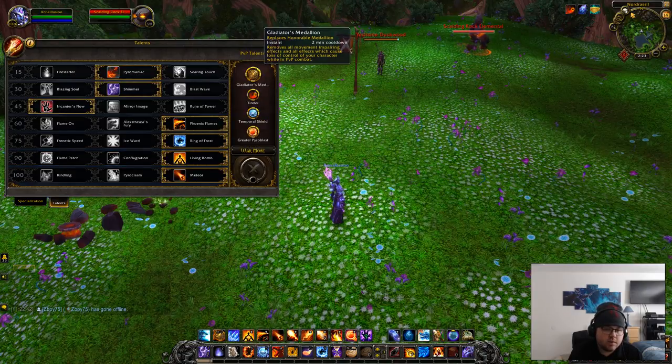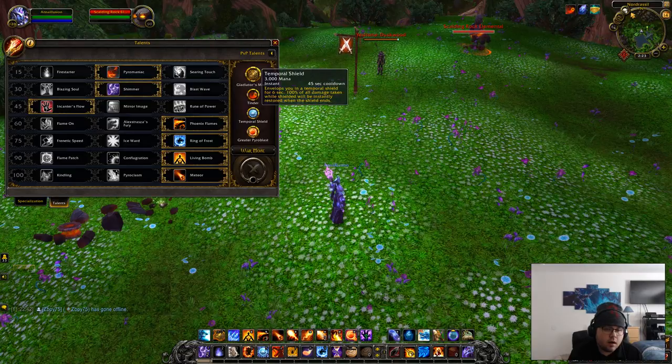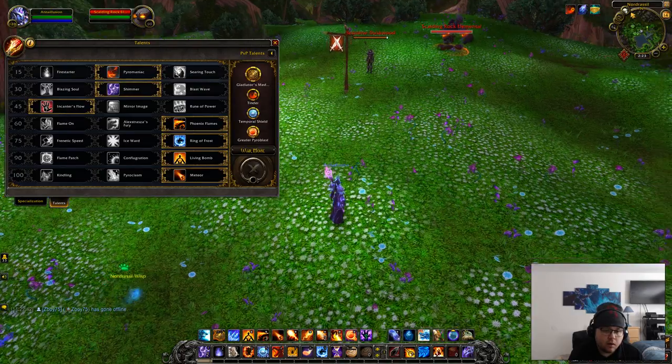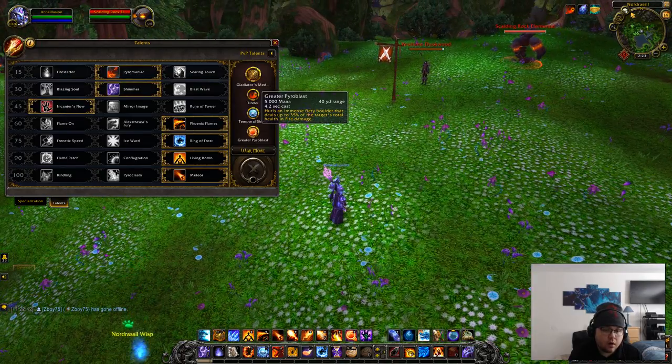For honor talents, gladiator's medallion is what I use. The next two that are mandatory are temporal shield for the extra survivability — I feel like every mage uses this, I've never seen any mage not use it, so temporal shield is the way to go if you want to live longer. And greater power blast is one of my favorite abilities in the game. It's really satisfying to get off, and I would recommend it 100% if you're going to play fire mage, because it's one of the main hard-hitting damage abilities we have.